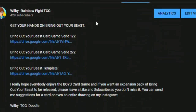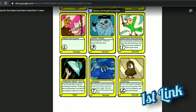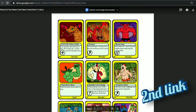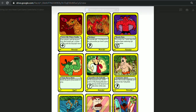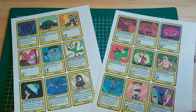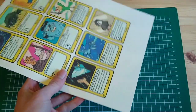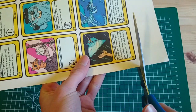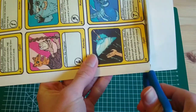If you go to the description below this video or the comment section, you'll find three links. The first two links will give you access to the Bring Out Your Beast cards, so you can go ahead and download them to your computer. The third link gives you access to the template I used to make these cards, so you can make more cards yourself. Print the first two files on high quality and then simply cut out the cards.